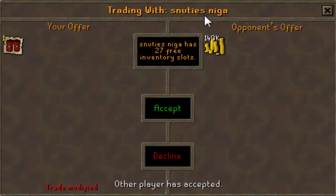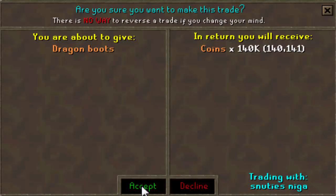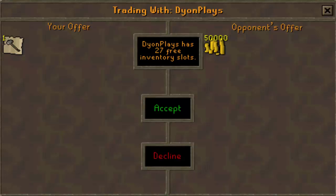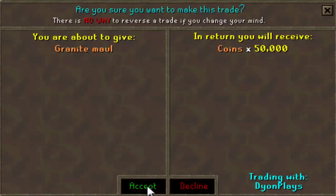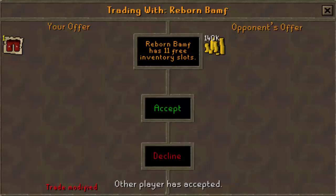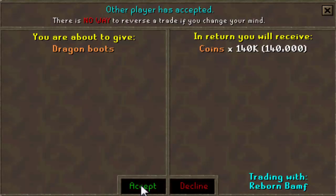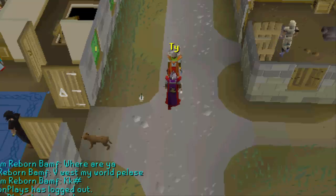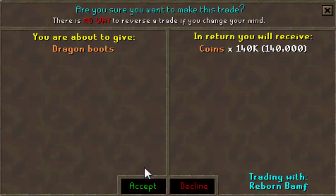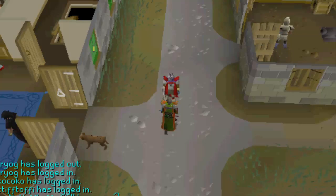Selling one pair of d-boots for 140k, which is around the average price on Zybes. Then another gmall for 50k, and another pair of d-boots for 140k. Selling another pair of d-boots for 140k as well. I didn't get one recorded but I've now sold all of my d-boots, so let's get that 140k in the bank.